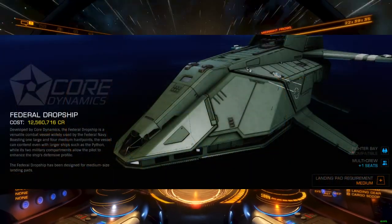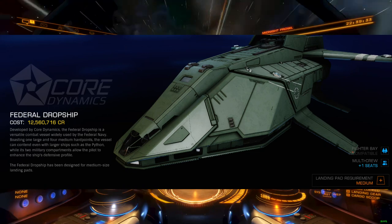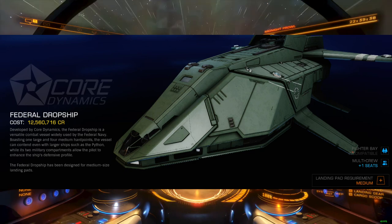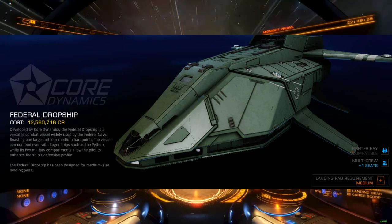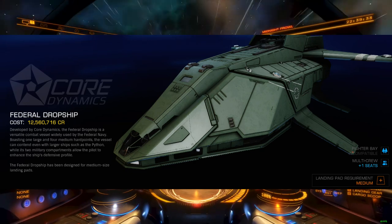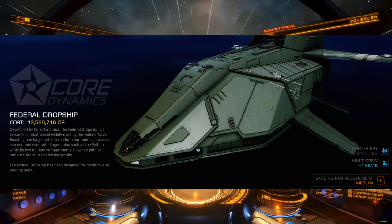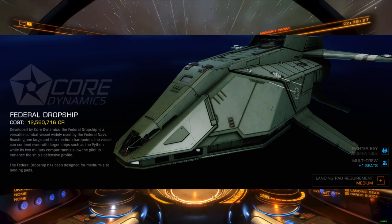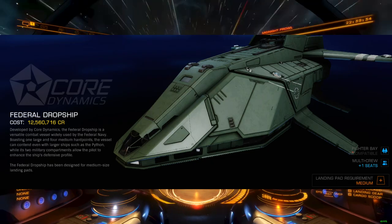The Federal Dropship, like the Krait, comes fitted with five hardpoint mounts, meaning it would only require the medium AX stabilizer to load all the way up. With four medium and one large hardpoint, this ship is perfectly positioned to take advantage of the Salvation variant Guardian weapons. It's been left out of the Thargoid party mostly due to its lower speed compared to the Federal Assault Ship and Chieftain. With a max engineered boost in the high 400s, the dropship is just fast enough to keep pace with the fight and remains maneuverable enough to tangle with interceptors, though Federal ships also have a lower hull hardness than their Alliance counterparts, making them less durable in some situations.